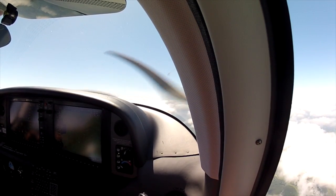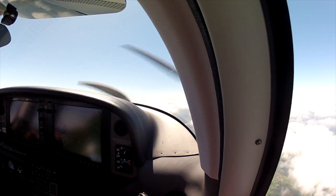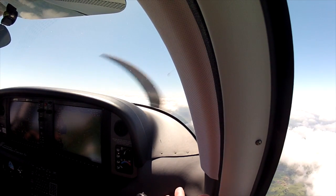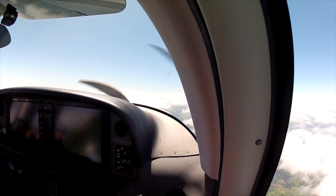All right, so basically what we're going to do is leave the flaps up. We're going to bring the power all the way out, and we're going to start a 45-degree bank — you can either do left or right. You can go to Vne; usually when I'm practicing it, I only go to Vno. So just at the bottom of the yellow.